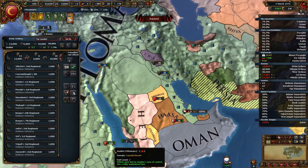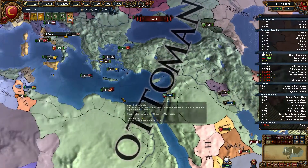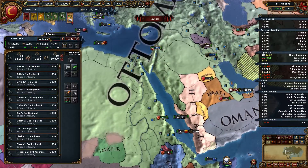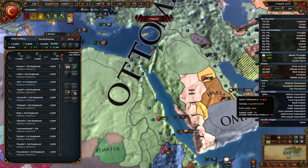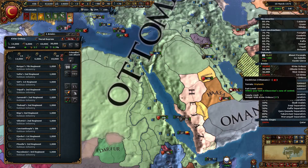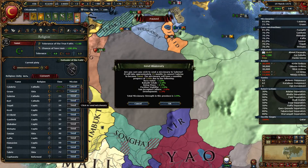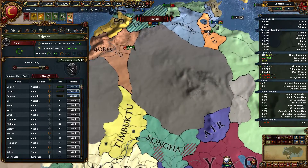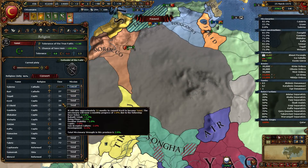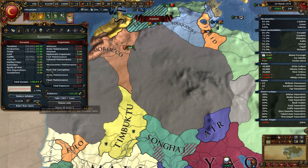We don't really have an army near there. We probably need to march this army. Make a general and march. Another conversion. How are we doing on our religious unity? 96%, even with all these provinces, because we are at 261 provinces now.